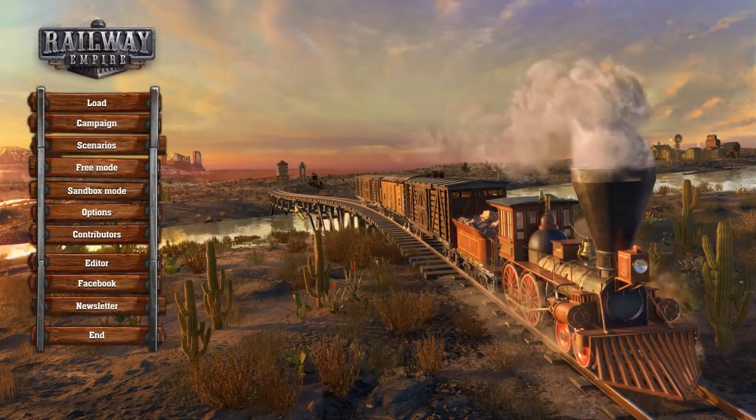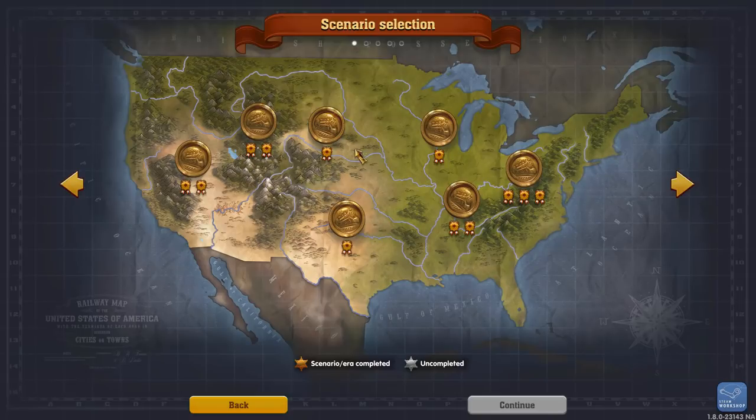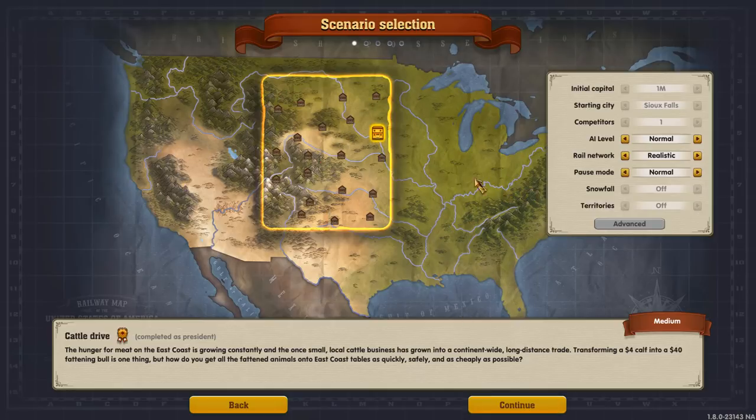Welcome to Atikin Plays Railway Empire. This is Atikin, and welcome to another Railway Empire video. In this one, we are going to take a look at the Cattle Drive, which is in the original set. It starts in 1850 in the north, and it's all about moving meat into the city of Omaha.